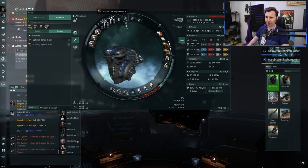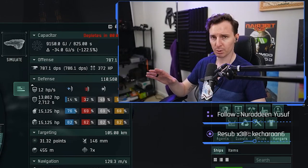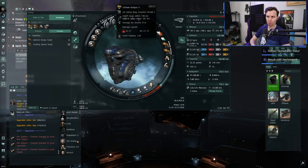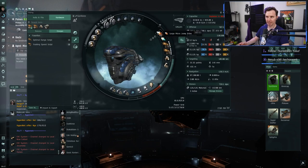With four of these we're going to get into the math after I show you the fit, because the math is really where this build shines bright. Tech 2 rail guns with tungsten ammo — tungsten is the ammo that's going to let us shoot at the right range spots we want.